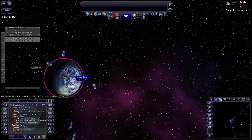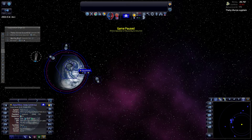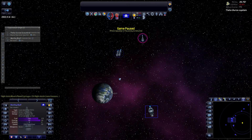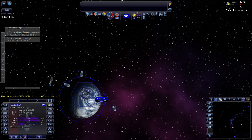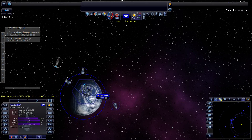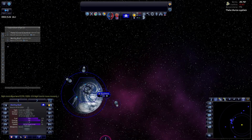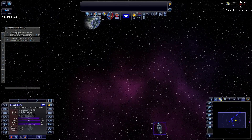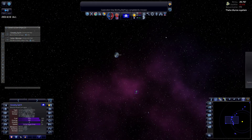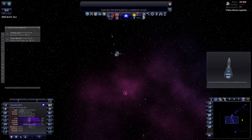We have our guys here building stuff. Our explorer doesn't have anything to do because he has explored everything in this system. Just go there and wait to be retrofitted once we get warp field precursors done. Wait - go back, because we are almost done and we'll get you retrofitted.